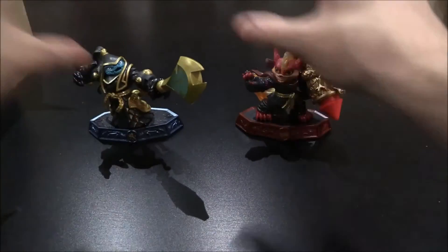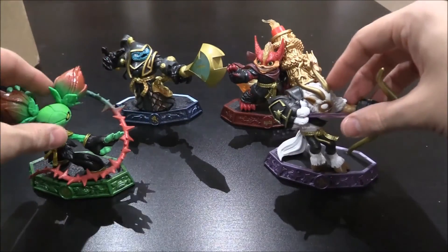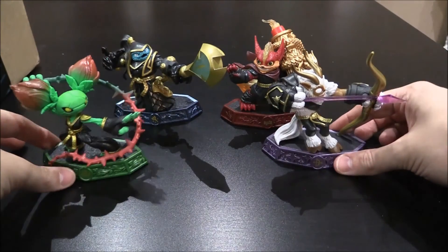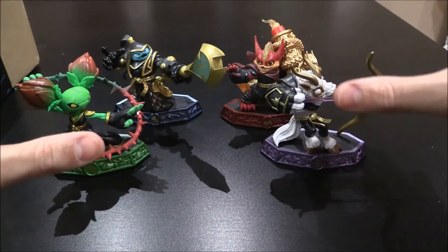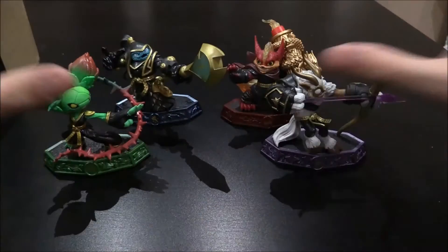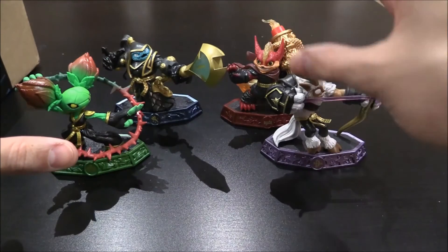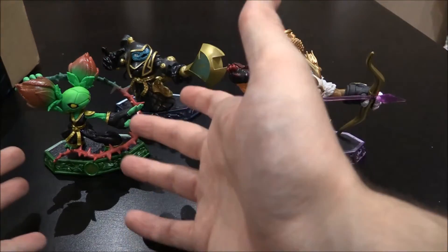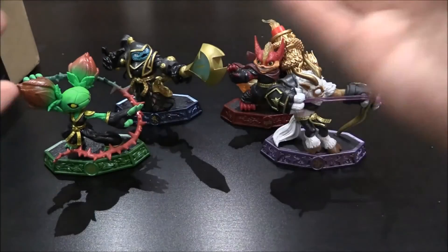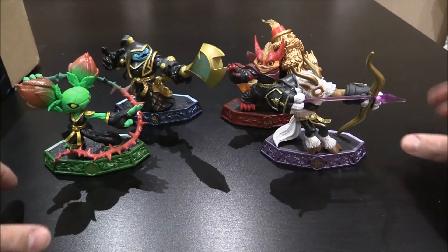Can't wait to get some gameplay out of all of these guys. We have quite a few of the Wave 3s now and they are looking to be a pretty good set. They're all very different — all Skylanders are different, but they are literally all different in crazy ways. A lot of animal-based ones here: you've got a Buck, a Wolf, a Snake, and a Plant — or a Turnip. Let's just give her the name Turnip. Rather cool indeed — very, very awesome stuff.